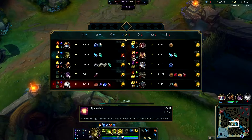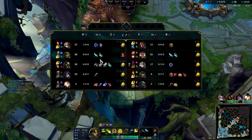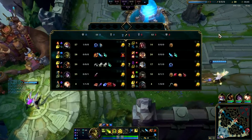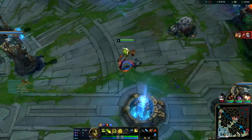She bought Hexflash for whatever reason. For first boots you either want to go Mobis or Lucidities. I'm a massive fan of Mobis on Ivern - you can go Lucidities more for teamfighting, and Mobis is more for roaming and ganking.